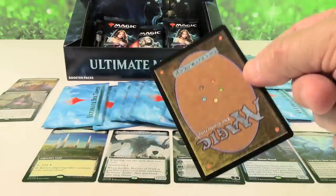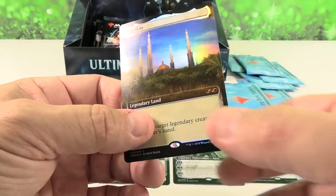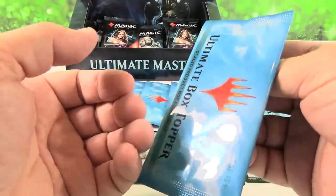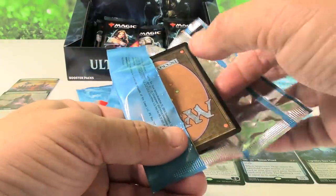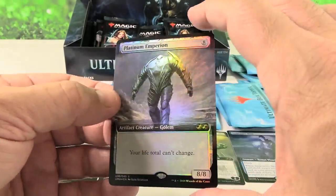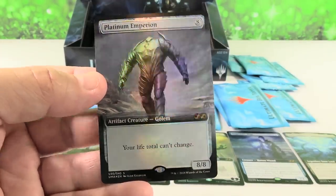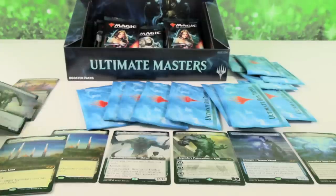We've got Double Masters coming out later this year in August. Another Karakas — great card, I love the card, but not real thrilled about opening box toppers to get it. Double Masters is going to have two box toppers per box, but it's going to be totally different cards. I don't know if anything from Ultimate Masters is going to get reprinted in Double Masters. Platinum Imperion — this is another one of the feel-bad Mythics you can get. This is $7-$10, the box topper's like $14.